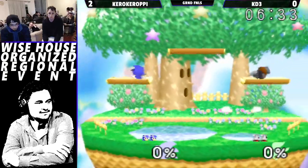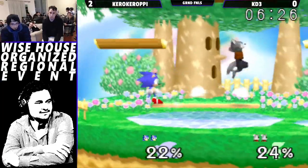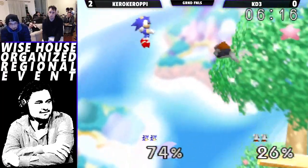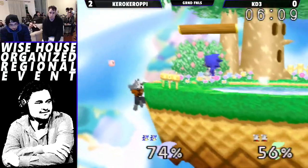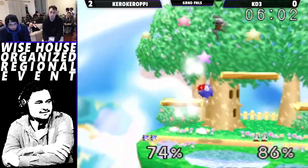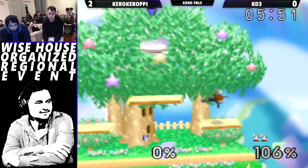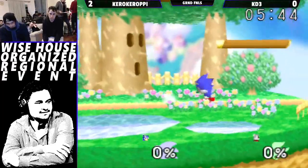We're tied up at two stocks — even game. Misses the edge cancel, could have got that a bunch of times. Sonic's forward smash is too slow. Nice recovery. Tries to hit him with the nair and early up-B — we like that. Just barely grabbing the ledge. I think he could have hit that spring a little earlier. Not going to be able to make it back — KD3 is punishing more. No shines, but there you go — last stock, tied up.